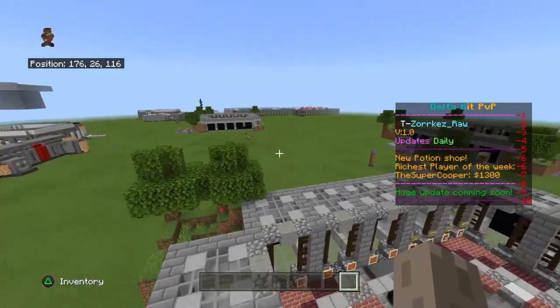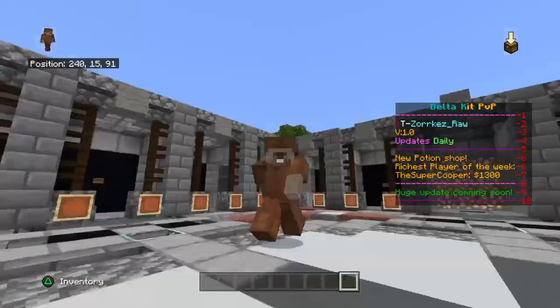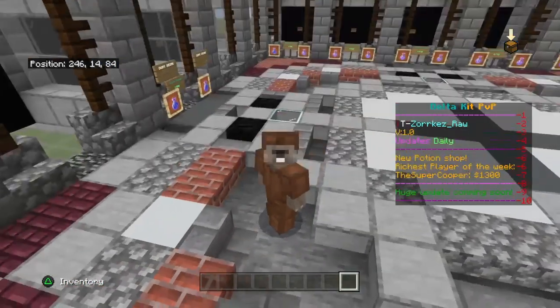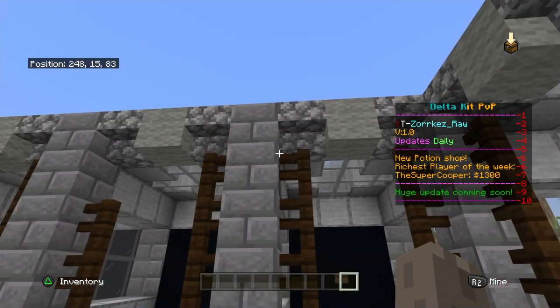Welcome back to another video. Today I want to show you how to make an advanced shop. This is a little bit more difficult, but the cool thing is that you can actually have pre-named items. Before, when you bought something it would just be like a generic item.